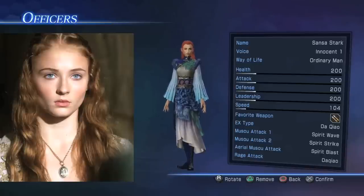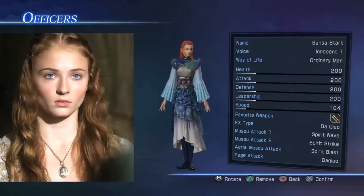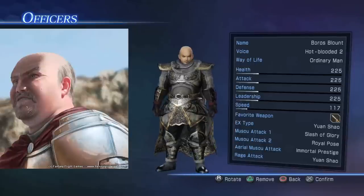If I pick the Starks and I bump into Sansa and she's trying to attack me, just ignore that - we're trying to rescue her. You can actually recruit her from the Lannisters if you defeat them, so hopefully we can save Sansa at some point depending on who I pick. I might even pick the Lannisters, so I don't know.